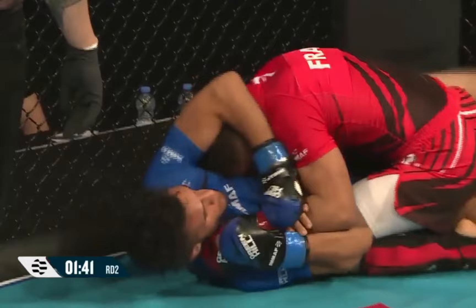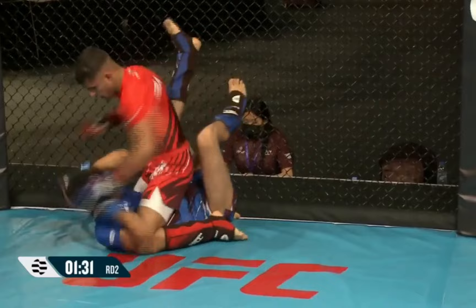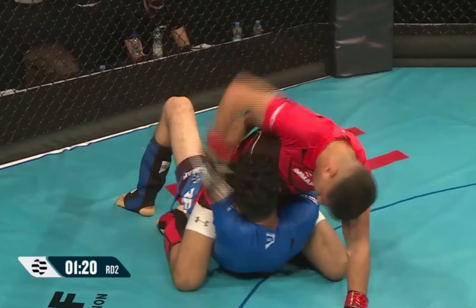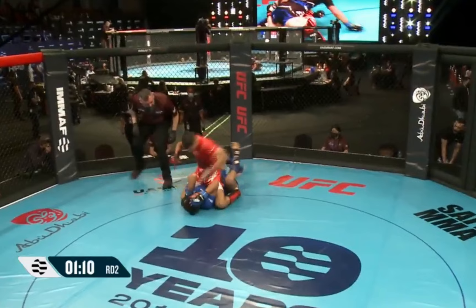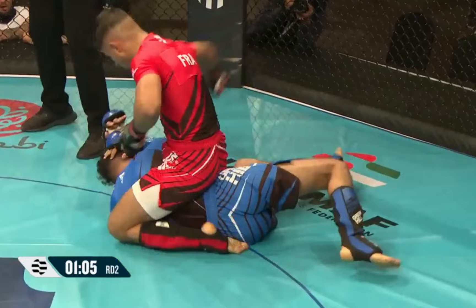That shorter stature. Musaad trying to get up, kind of gives up halfway and gives up a mount. Does not want to be here with the Frenchman raining down ground and pound. Frantic, looking for this finish. Big shots coming down, pin and a punch — referee might be close to stopping this. Covering up, relentless pace, big shots. Trying to use those long limbs to buy some time, but doesn't look like he's going to be escaping this position.